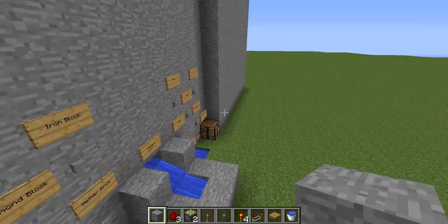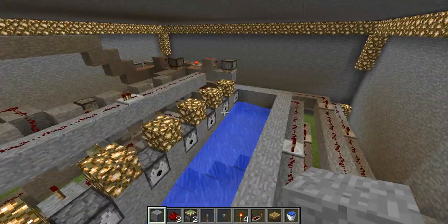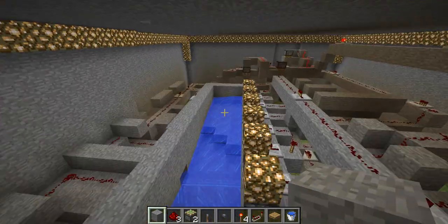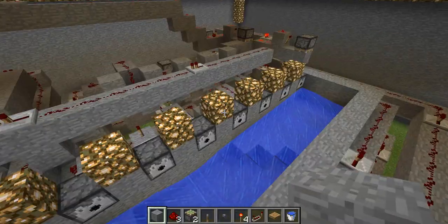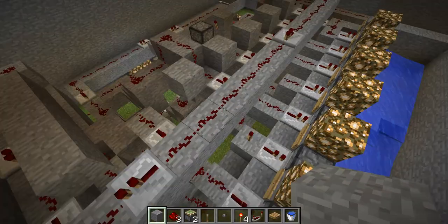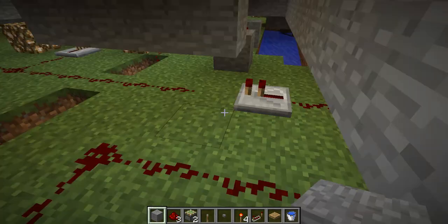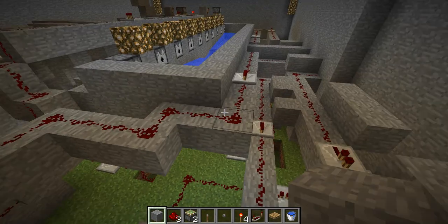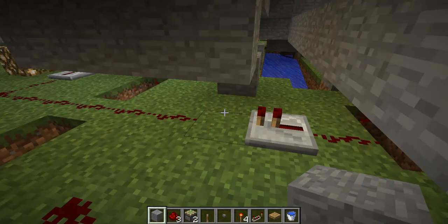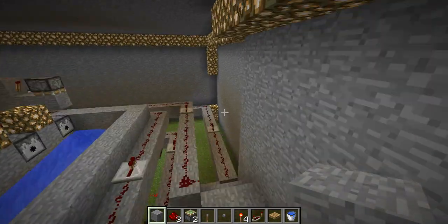I'm going to show you some of the inner workings first. So inside it, this is the whole thing. These are all the dispensers. Each of them are hooked up to these dispensers and this line. This line goes to a piston,